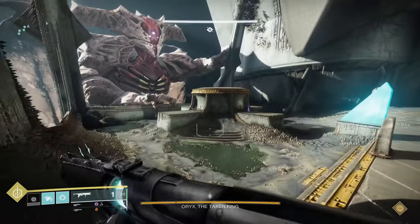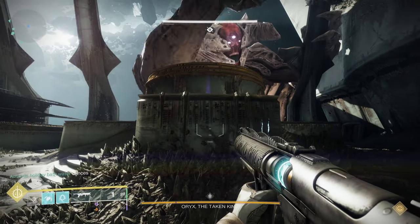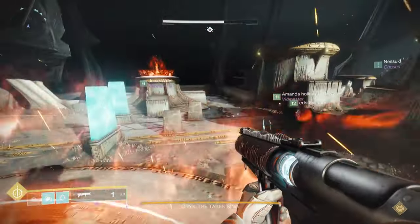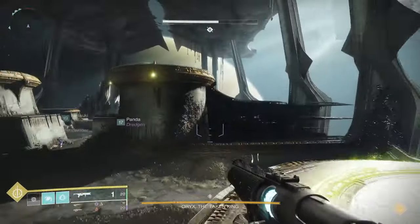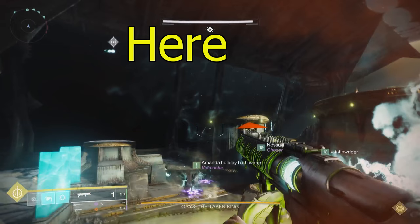At the beginning there'll be a bunch of adds to kill just to keep you busy. Then Oryx will move you right or left and he'll go to put his fist down on one particular plate. That plate is going to be the first plate you jump onto to activate. If you jump on too early it'll turn red — wait for it to turn green. That's usually about the time the person has been picked that's torn. Jump onto that plate and immediately scan around and look for the other plate the second person has to jump onto.